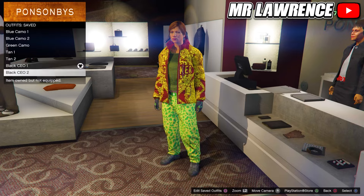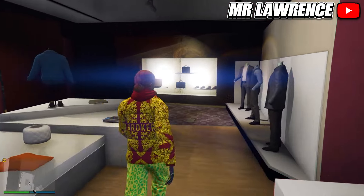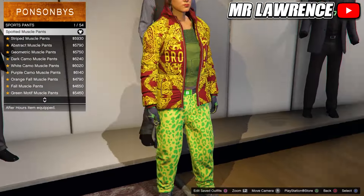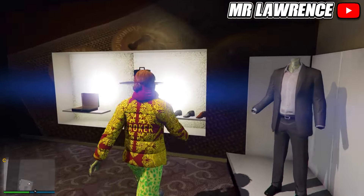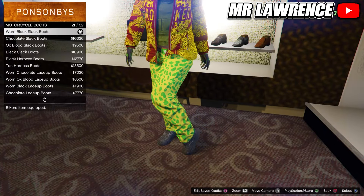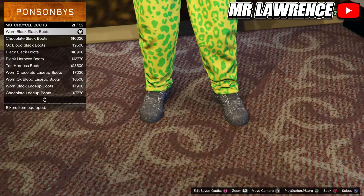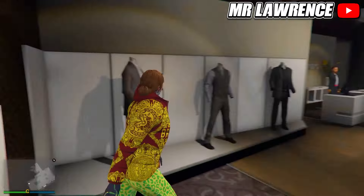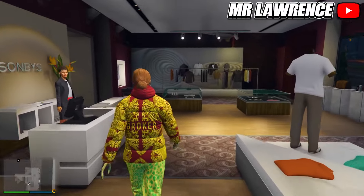Now we only have to change the pants and shoes. First go to the pants and equip the spotted muscle sport pants. Then go to the shoe section, motorcycle boots and equip the warm black slack boots again. Make sure that you still have the heavy body armor equipped and then save this outfit in your next empty outfit slot.